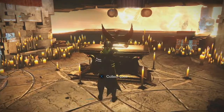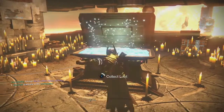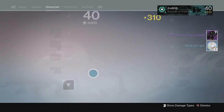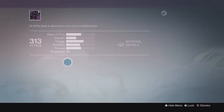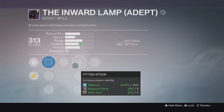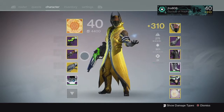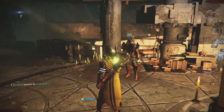Starting off on my first character, on my Warlock, from the lighthouse chest we ended up getting an Adept Inward Lamp scout rifle along with some motes of light. My Inward Lamp came in at 313 — it came with full auto, which I believe is always on it, and it also came with Zen Moment, so pretty solid perks for that scout rifle. It was only 313 though, but still not a bad start.